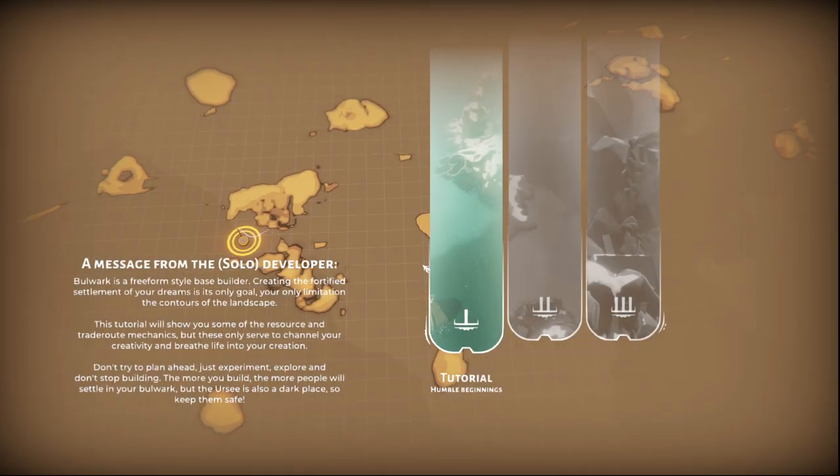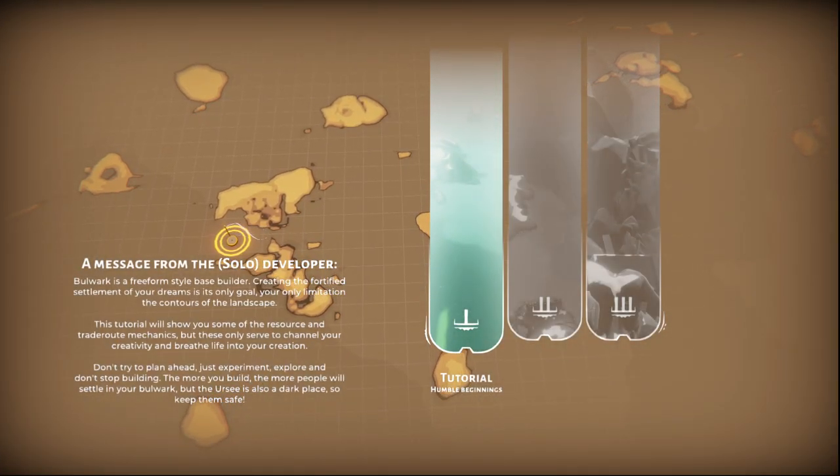Bulwark is a freeform-style base builder. Creating a fortified settlement of your dreams is its only goal. Your only limitation? The contours of the landscape. This tutorial will show you some of the resource and trade route mechanics, but these only serve to channel your creativity and breathe life into your creation. Don't try to plan ahead. Experiment. Explore. And don't stop building. The more you build, the more people will settle in your Bulwark. But the Ursi is also a dark place, so keep them safe.